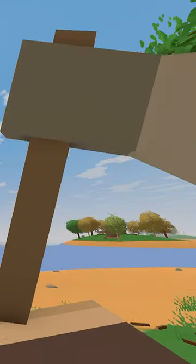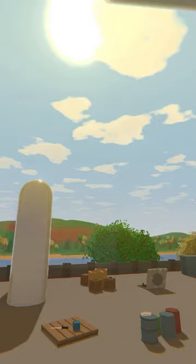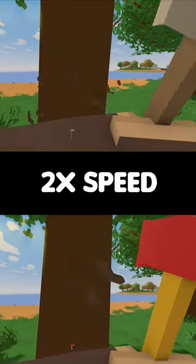Which tool is faster, the Camp Axe or Fire Axe for chopping down trees in Unturned? First, I did this test on the same pine tree with no skills in Outdoors and Overkill, as they both affect how quick you can chop down trees.